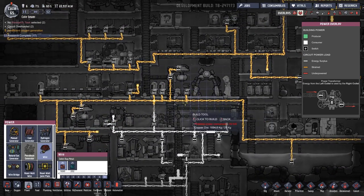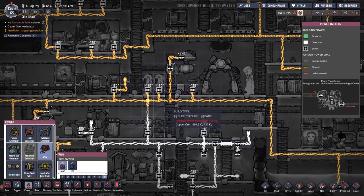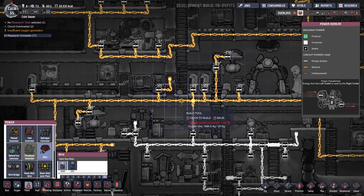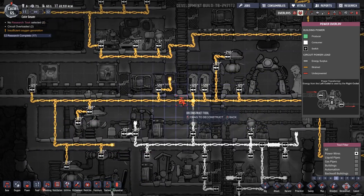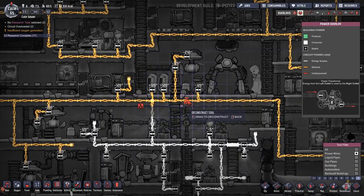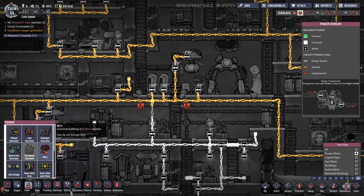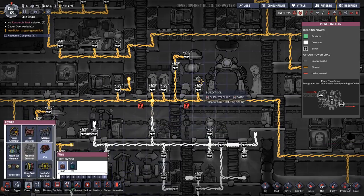We need to disconnect the middle grid from these two refrigerators. I think we need to disconnect from the other side, so we've gotta go at priority nine. Cut that, and then run just a mess of wires — this is gonna look a little silly.